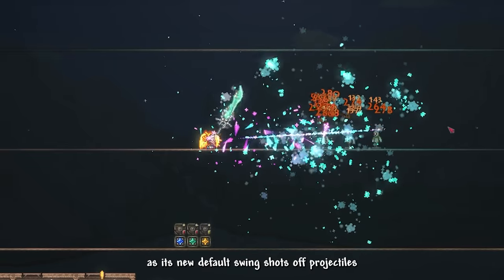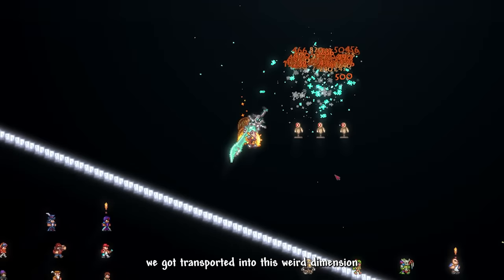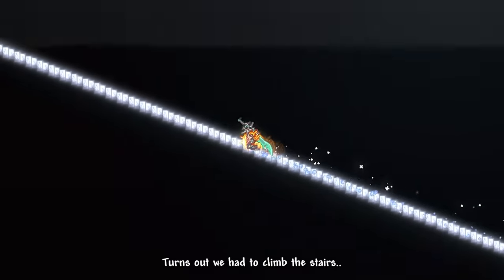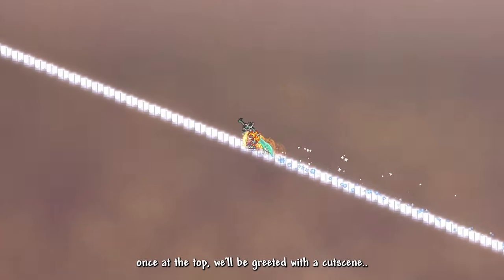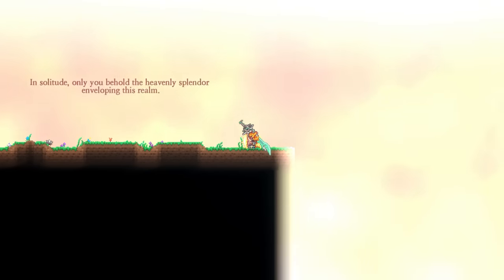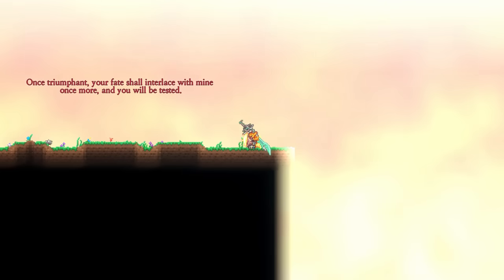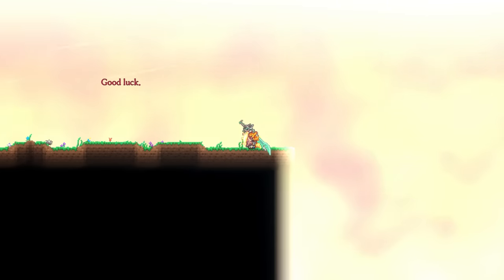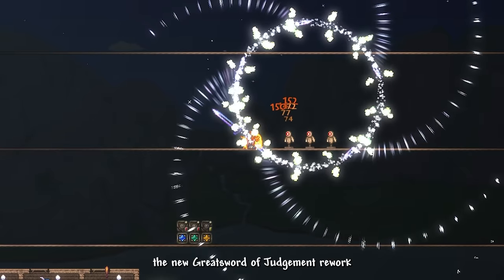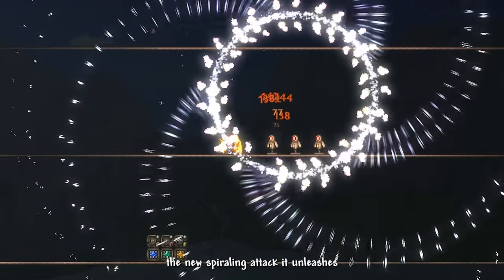While testing the Stellar Striker, we got transported into a weird dimension. I had no idea what to do at first — I thought it was an effect from the sword. Turns out we had to climb the stairs, and at the top we were greeted with a cutscene. The new Great Sword of Judgment rework is not bad — the new spiraling attack it unleashes is quite beautiful.